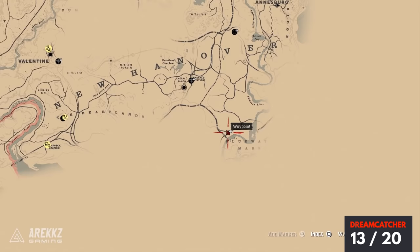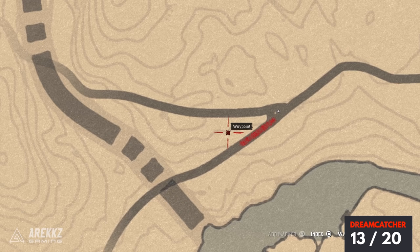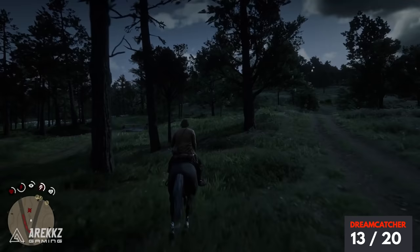For the next one we are going even further south. Put your waypoint right out here in between where the path forks, and when you get down to this location go in between the two paths. There is a tree right in the middle, and that is your next dreamcatcher.